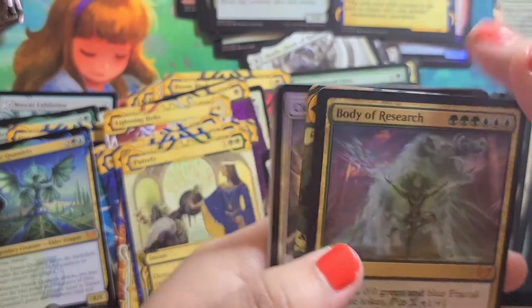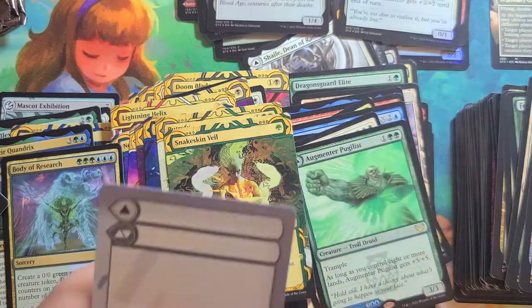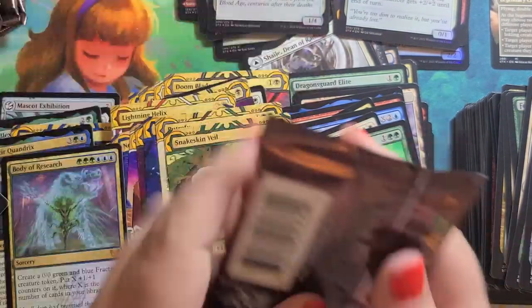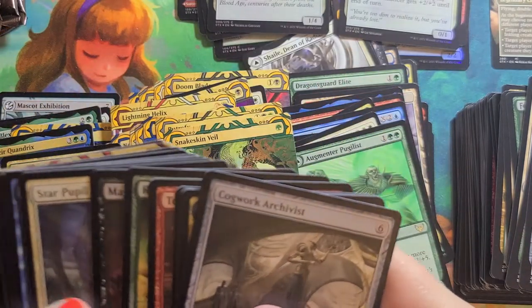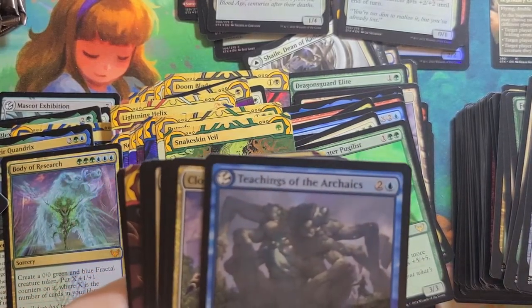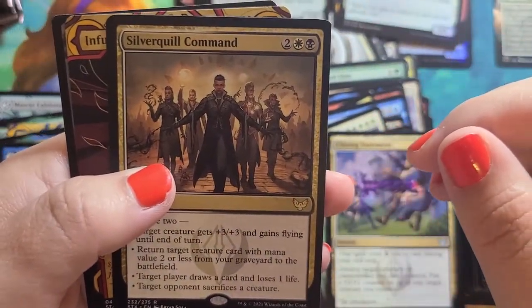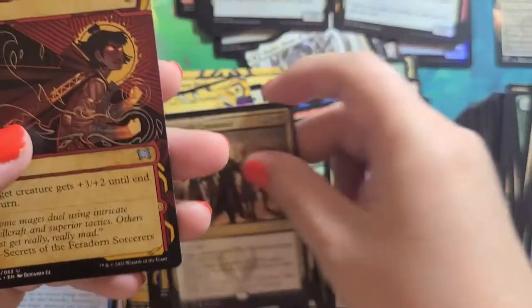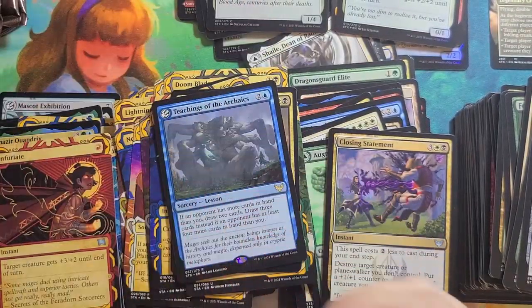Body of Research is our Mythic. Snakeskin Veil and an Uncommon. Foil Clever Luminator — there we go. We got a Rare. Some Uncommons. Silverquill Command is our Rare, and Fury is our Ice — there we go.